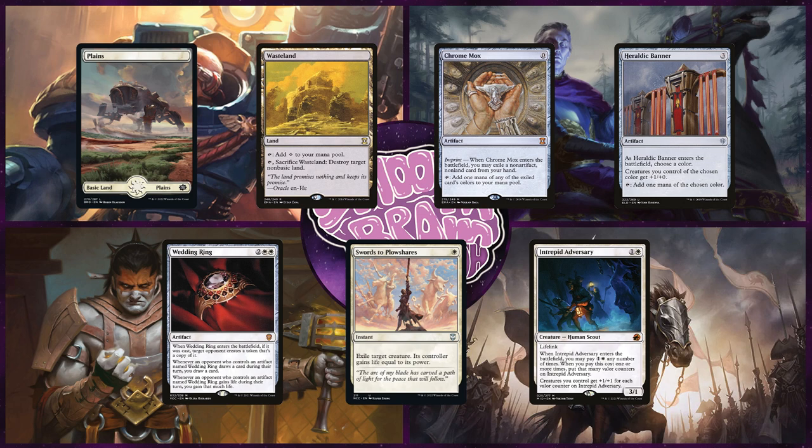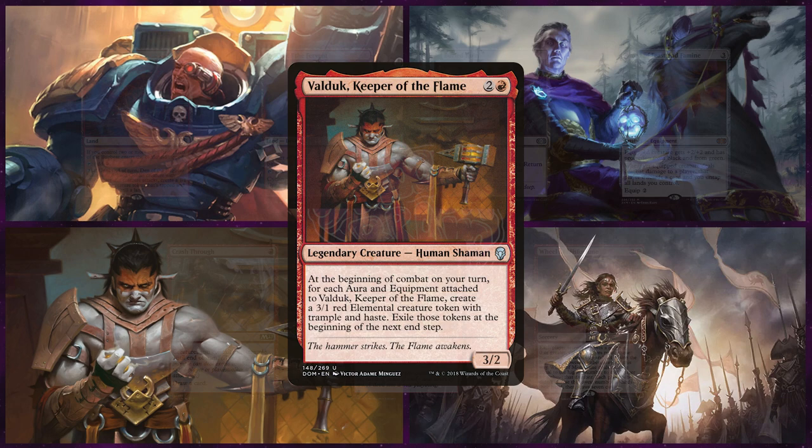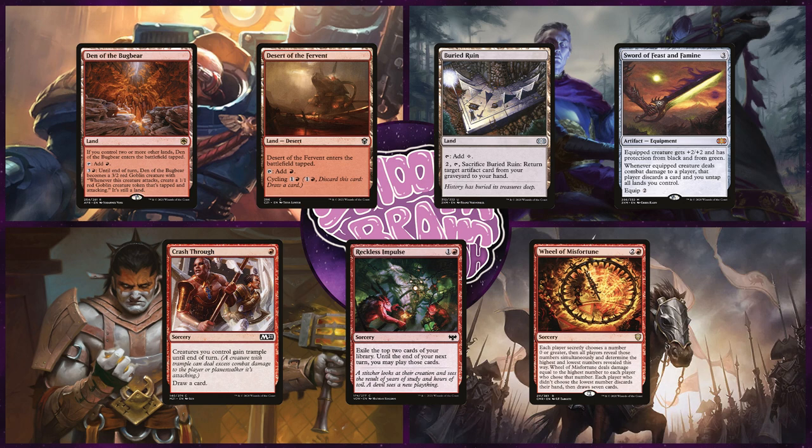Last but not least, we have Sam on Valduck, Keeper of the Flame. This is a mono red aura and equipment deck that focuses on buffing up Valduck as much as possible to kill someone with commander damage, and then everyone else with the 3-1 elementals. Sam will keep an opening hand of Den of the Bugbear, Desert of the Fervent, Buried Ruin, Sword of Feast and Famine, Crash Through, Reckless Impulse, and Wheel of Misfortune.